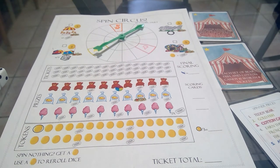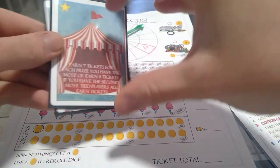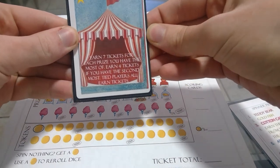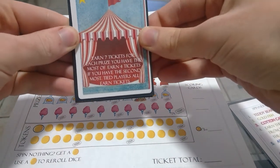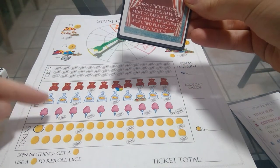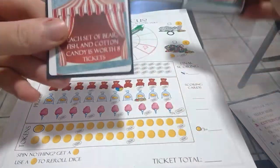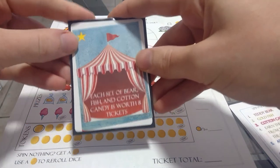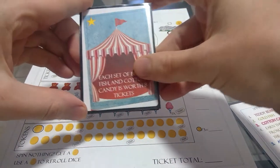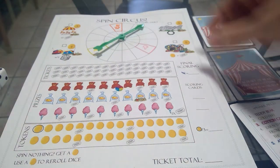Our two scoring cards show the main ways we'll score. The first gives seven tickets for each prize you have the most of, and four tickets for second most — ties are friendly. So if I have the most cotton candy I get seven tickets. The second card gives eight tickets for each complete set of bear, fish, and cotton candy.